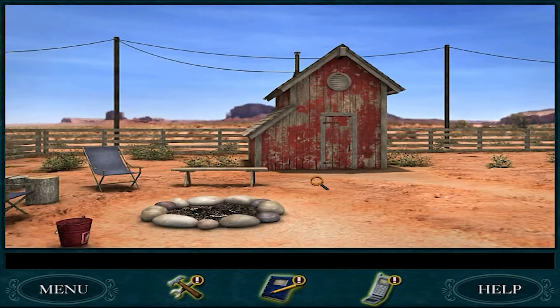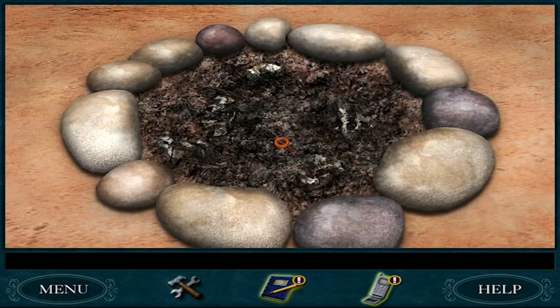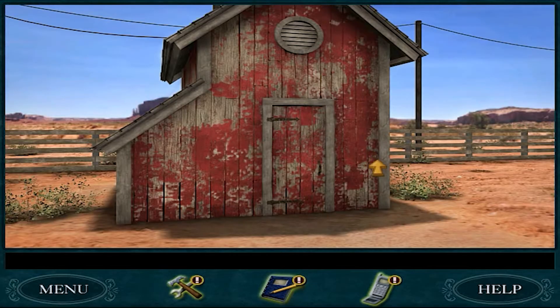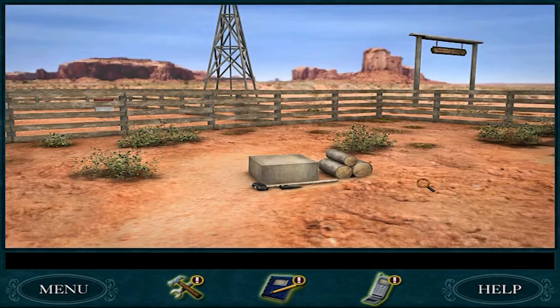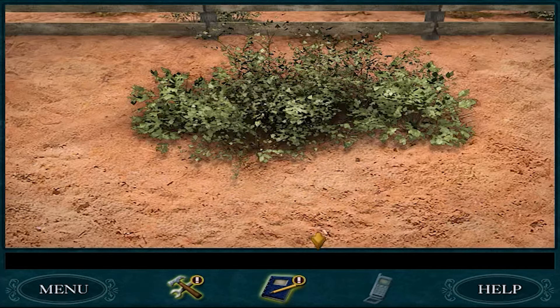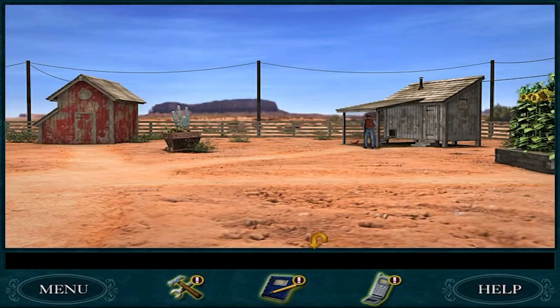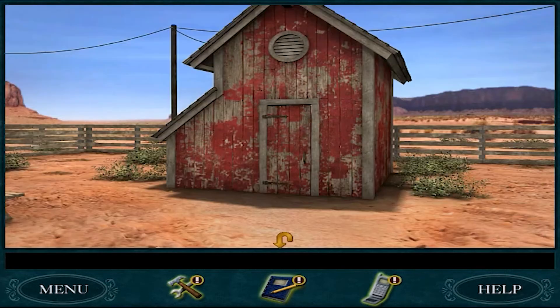I guess we're building a fire. A little bit annoying part for me when I played this game the first time was the hunt for kindling. You need kindling to set the fire correctly. There's a lot of kindling. Nancy will whine and complain if you don't have enough kindling. So find you the kindling. When you get to the ranch, find lots of kindling.